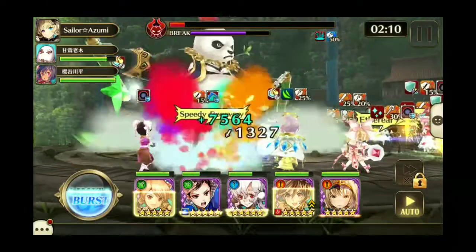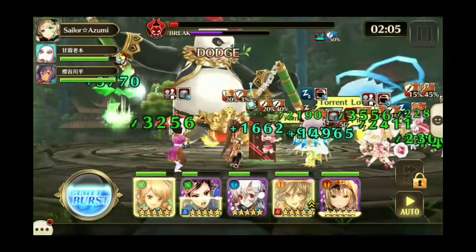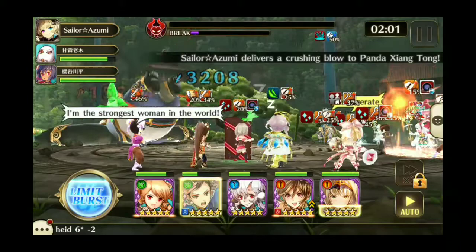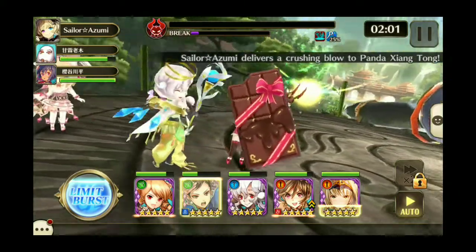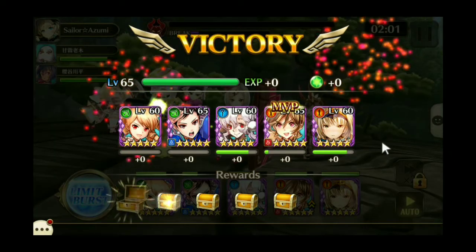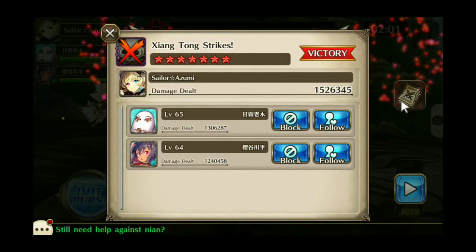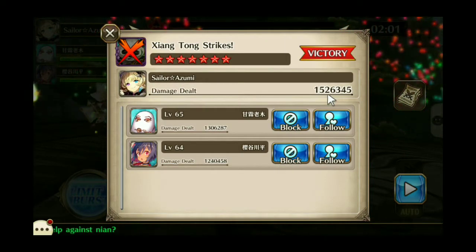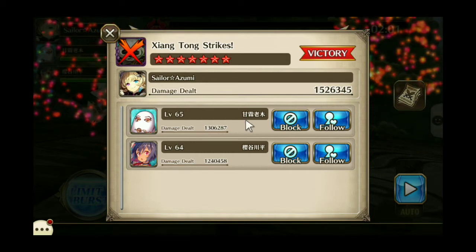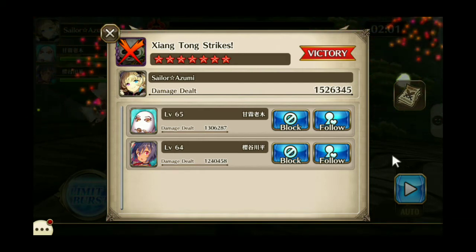Once the magic absorption crystals are gone, you can just hit them with whatever you want and don't have to worry about it. Let's take a look at the damage dealt — I did the most at 1,526,345, and the other two people had just a little bit less than that, so it was about the same. Pretty close, not too bad.